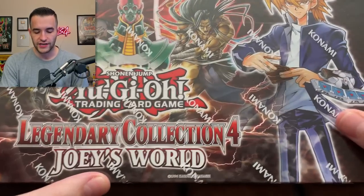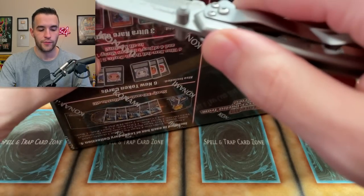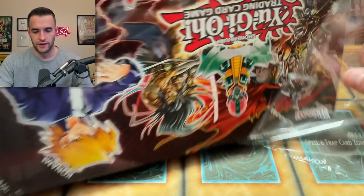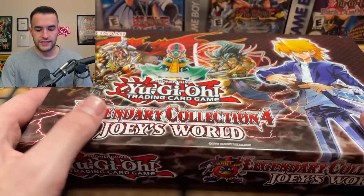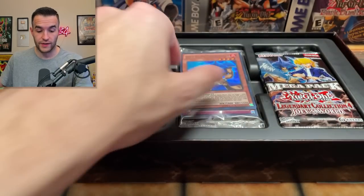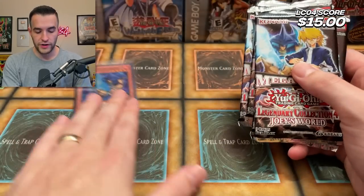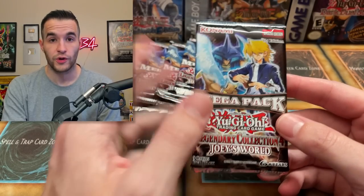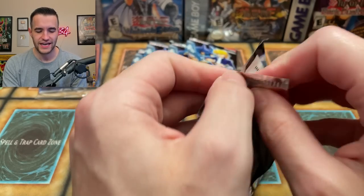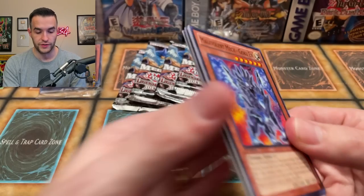Next up we have Legendary Collection Joey's World. This is first edition because it only came out in first edition — pretty cool. They'll probably re-release it in unlimited at some point. I think this is around $100 to $125. The promo pack in here is actually worth something — I think it's like $15 to $20. The Blue Flame Swordsman is really cool. Then we have five mega packs of Joey's World. It's similar to Yugi's World with a few differences — they took a lot of the same secret cards and put them in here, with more Joey stuff.